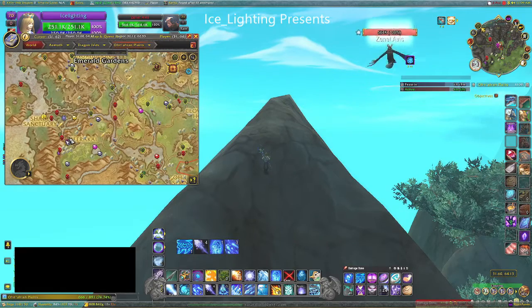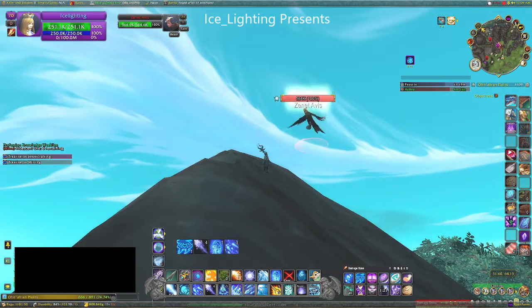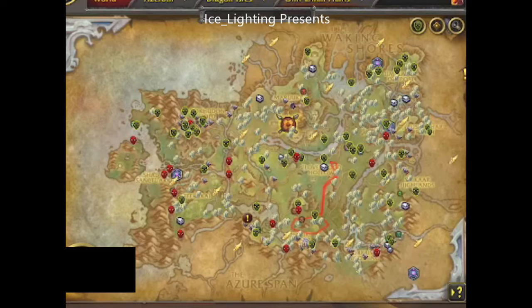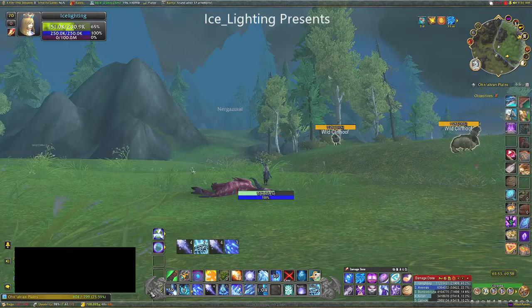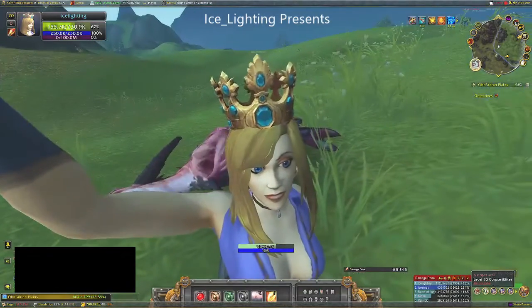Next up is the Zenith Aphys, and this one actually drops a mount. So don't just take a photo of that one — definitely kill it. Then there's Nerguzur — you'll find that one running around here. That red line is indicating the running path it has when it spawns. And there you go, there is its dead body.